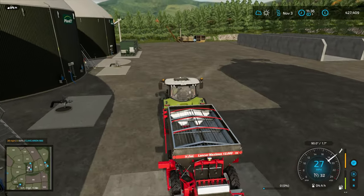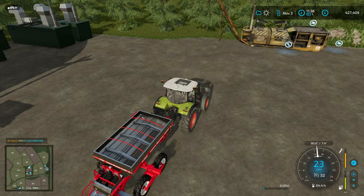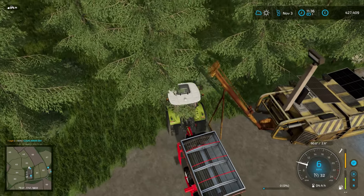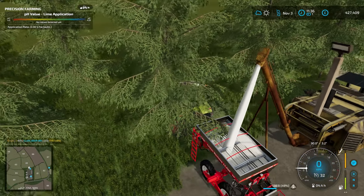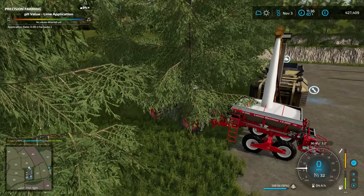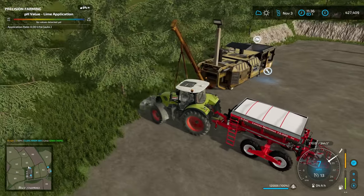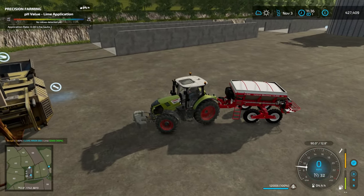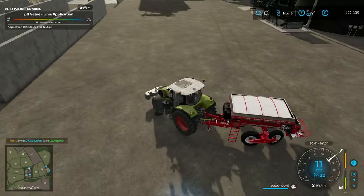Let's pull in here. We should have plenty of lime still. It holds 12,000 litres so it shouldn't be too heavy on the back of this Claas. Let's go see if we can get some lime spread.